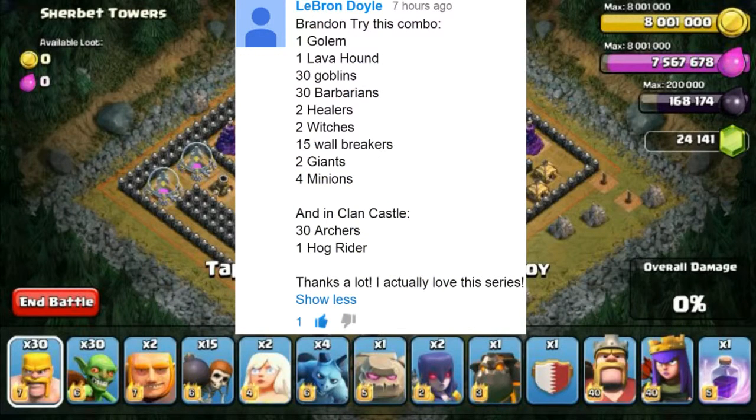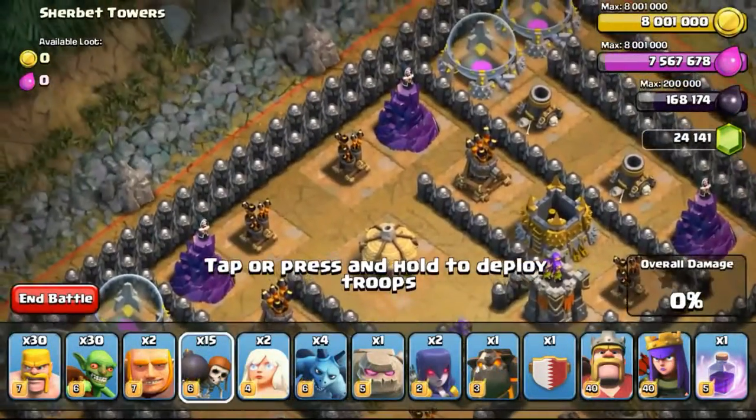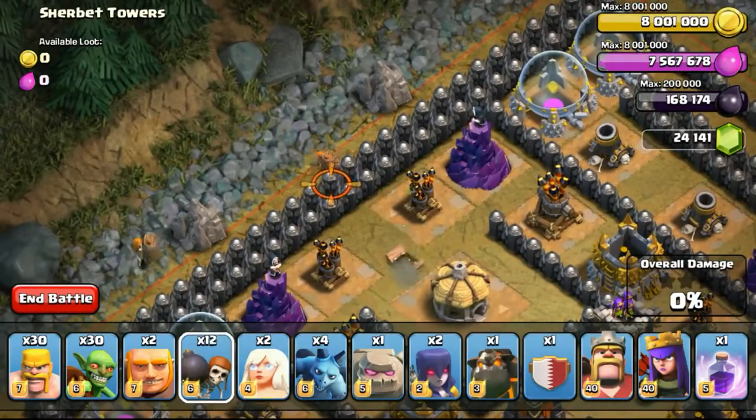The next challenge was submitted by Lebron Doyle. He asked me to use 1 golem, 1 lava hound, 30 goblins, 30 barbarians, 2 healers, 2 witches, 15 wallbreakers, 2 giants and 4 minions. In my clan castle he asked me to use 30 archers and 1 hog rider.